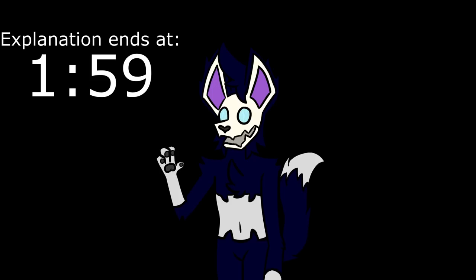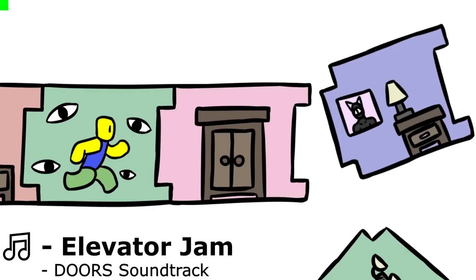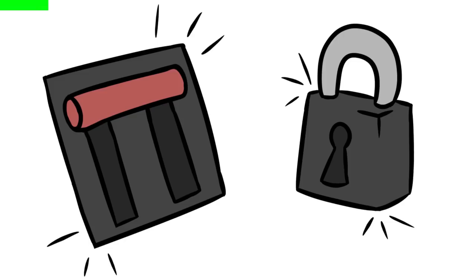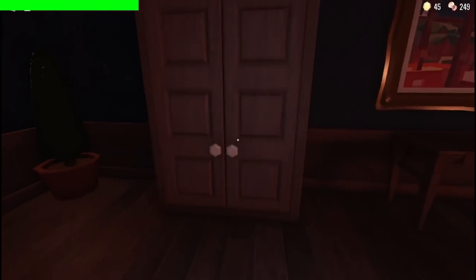Before we start, a quick rundown for anybody who may have came in late. If you know what Doors is already, feel free to skip to the timestamp on screen. Doors is a horror game where you go through a randomly generated array of rooms. Rooms have many different gimmicks, such as levers or locks. The real selling point, though, are the game's entities — monsters that could either be helpful, antagonistic, totally neutral, or Jack.